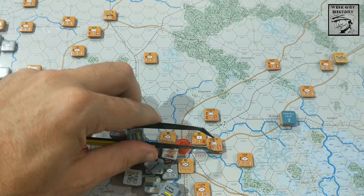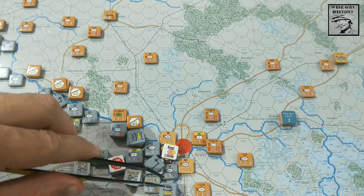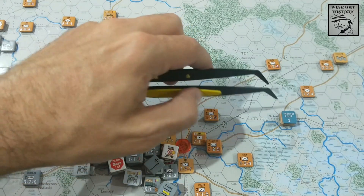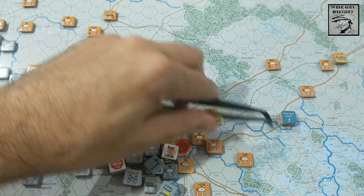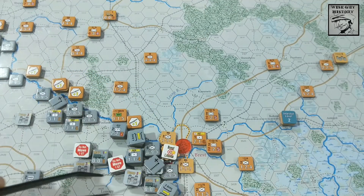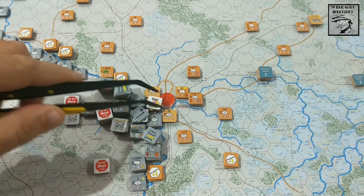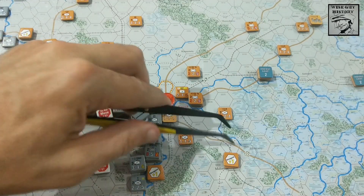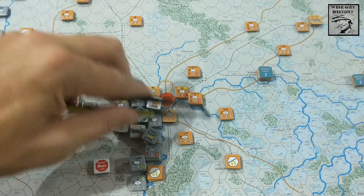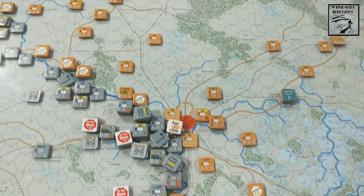This just surrounds those Russian units in Brest, and then we rely on 4th Panzer Division and 3rd Panzer Division in the south to somehow hook around and come up through. There are marshes in the way, so I don't know how far they can go. I think we'll cross that bridge when we get to it for now. Let's get across here.